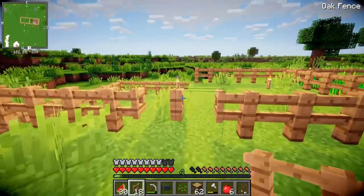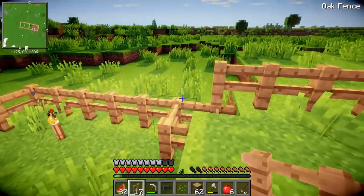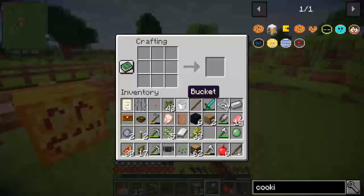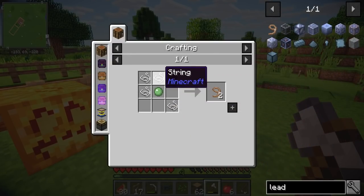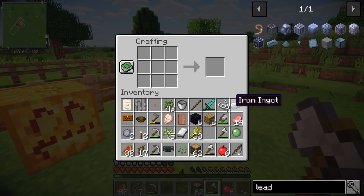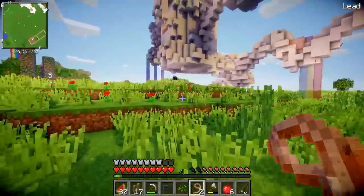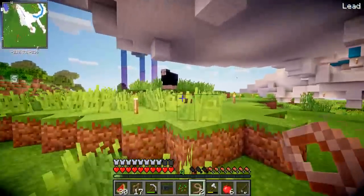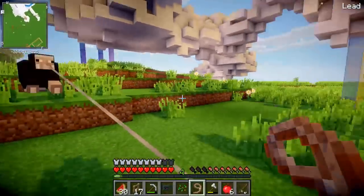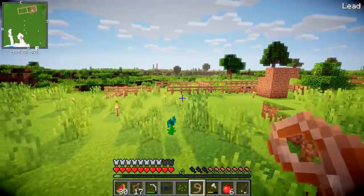My first pen is complete — this one can be for the sheep. Let's go to my crafting table and look at how to make a lead. We need a slime ball and four pieces of string, which makes two leads. I managed to find a slime ball, which came in handy. So let's go collect our first sheep for the pen. Come on little guy — I grew him from my very own plants. How weird does that sound?